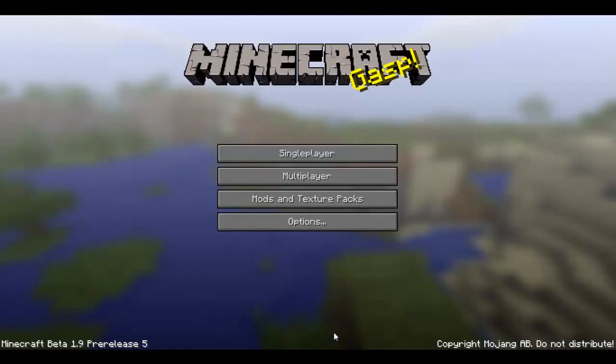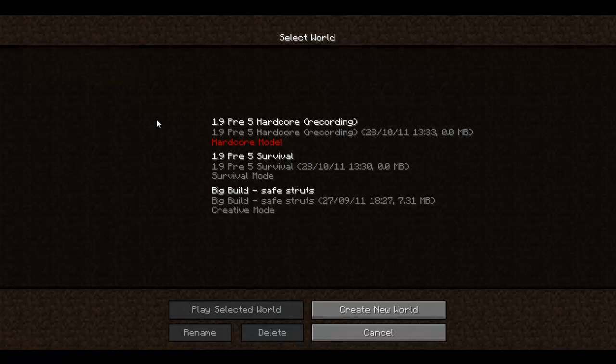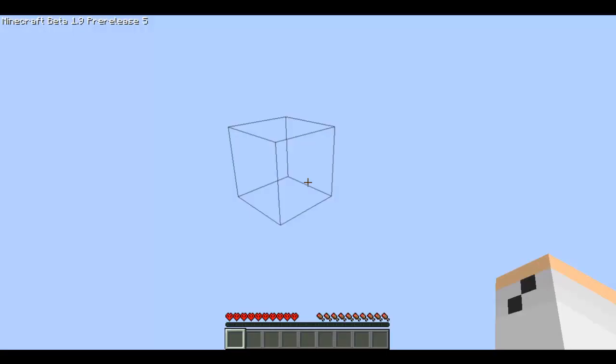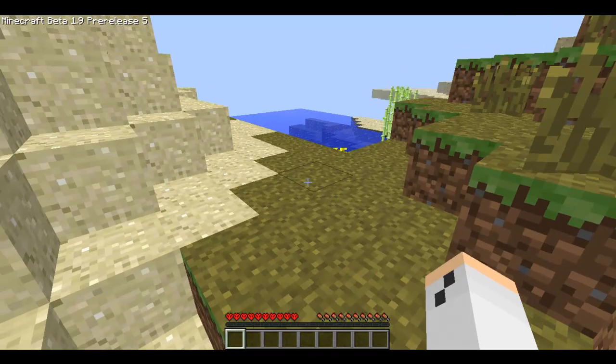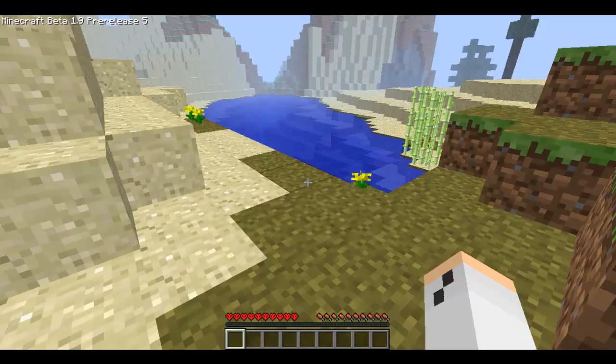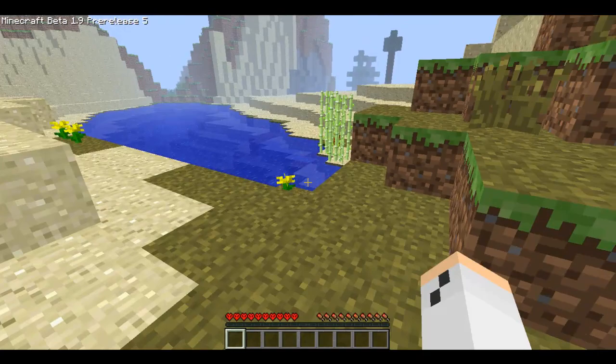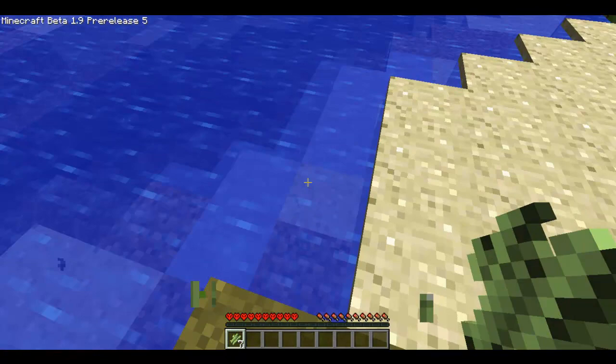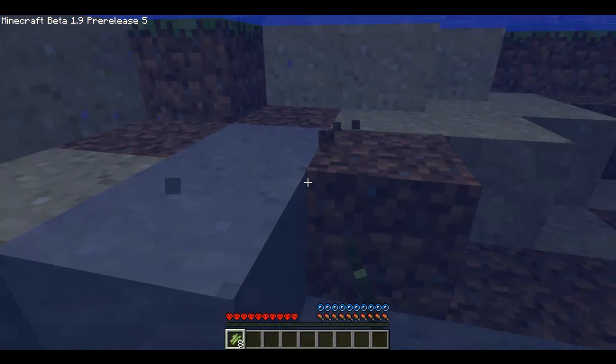Hello, welcome to my attempts at hardcore mode in 1.9 pre-5. Down in the bottom left — I'm getting mouse flickering, I do not like that at all, it's really annoying. Fortunately that wouldn't be in the game. So if we go in there, I've already set it up so it's hardcore mode, seed ffgamers. And here we are, it's in the GUI. Anyway, it's hardcore mode. I know that it won't last long — it's a mini series. Probably won't last long.